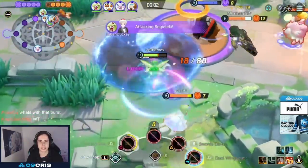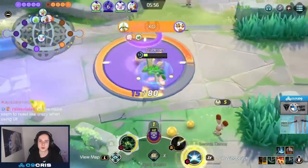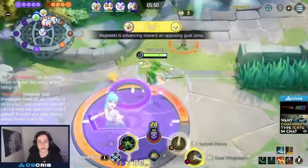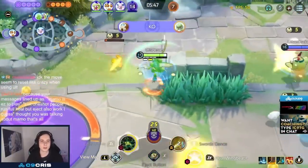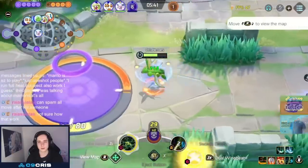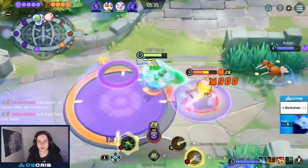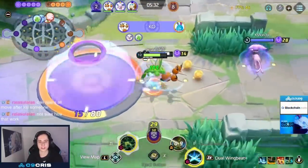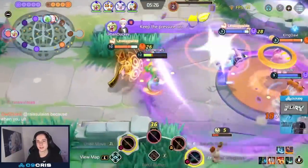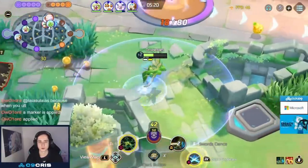For Scyther's build I'm currently running Muscle Band, Razor Claw, and Attack Weight — lots of damage items with brown and crit emblems so my auto attacks deal crazy damage. I'm playing Sword Dance, though Double Hit is also totally fine. Sword Dance increases our attack damage, and together with Attack Weight and Razor Claw our damage becomes quite insane. If you activate Sword Dance then Unite Move on someone, you can delete pretty much any squishy. For battle item I'm using Eject Button since we're very squishy and need a way back out after going in.